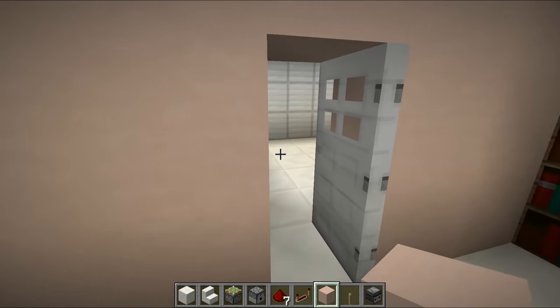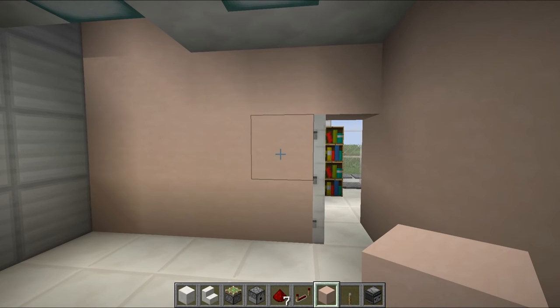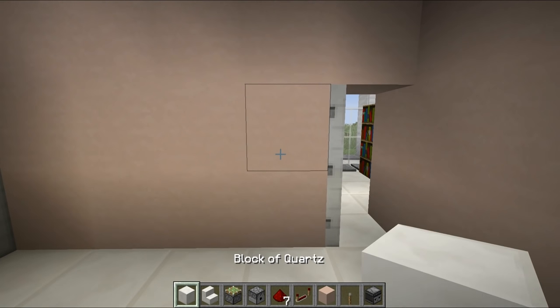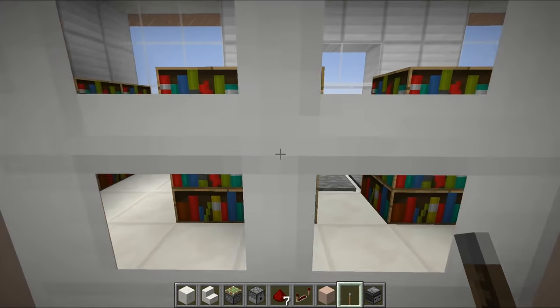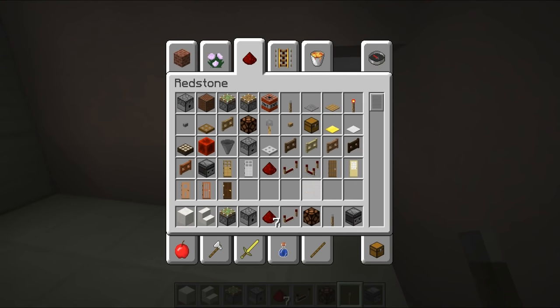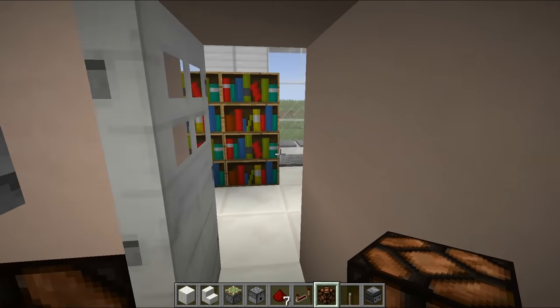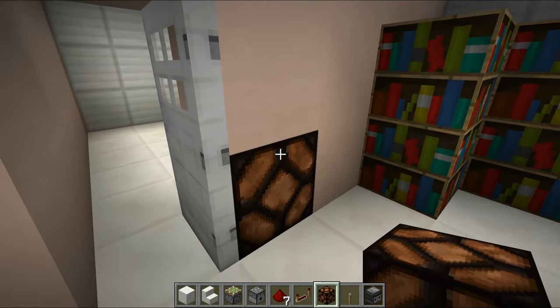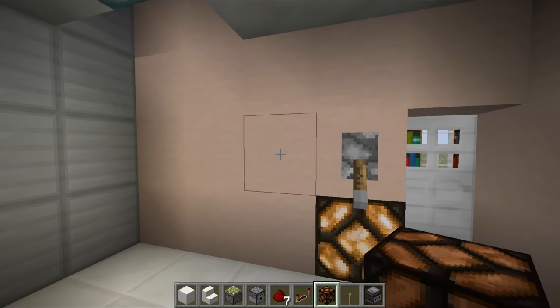Now inside with the bathroom — first I'll create a locking door. Locking doors are very easy in Minecraft: just place a lever and the door is now locked. You can indicate the toilet is occupied, and if you want to be fancy, place a redstone lamp at the bottom to notify people from outside that the toilet is in use.